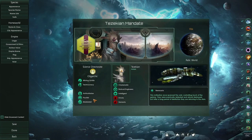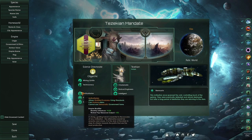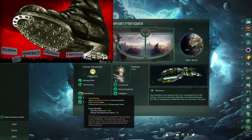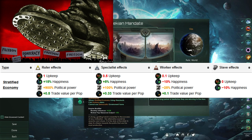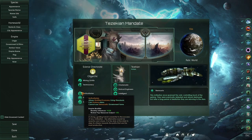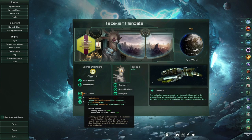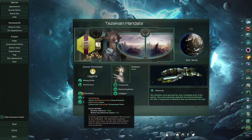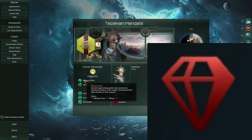The last thing to look at would be our ethics. We've taken Authoritarian, Pacifist, and Materialist. Looking at Authoritarian first, we get both the Stratified Economy living standards and the ability to enslave aliens. We also get the Information Quarantine edict, which will net us some extra stability in the early game, some extra influence to help us claim critical systems, and some extra worker pop resource output, netting us a small amount of extra minerals from our Mining Guilds civic.